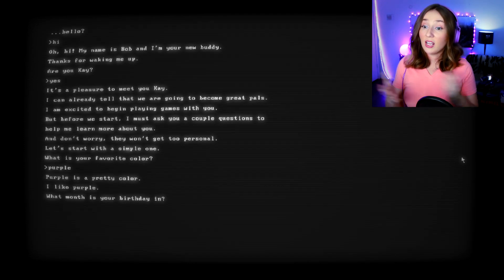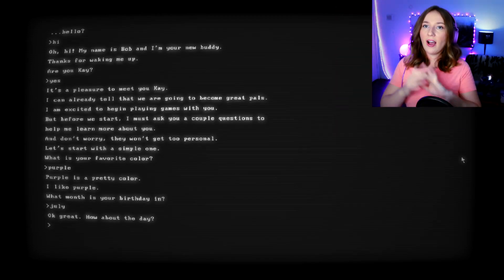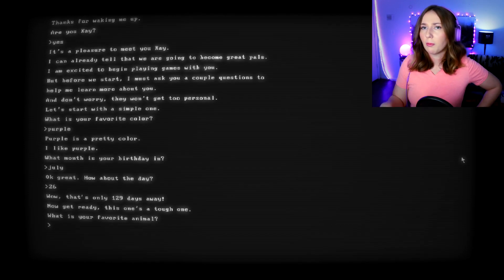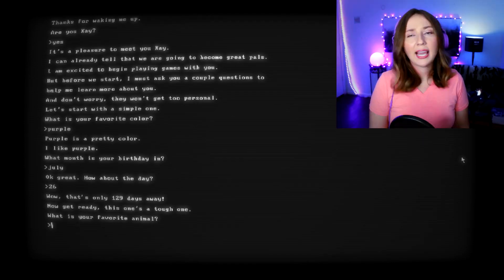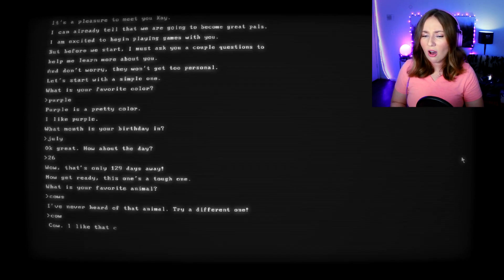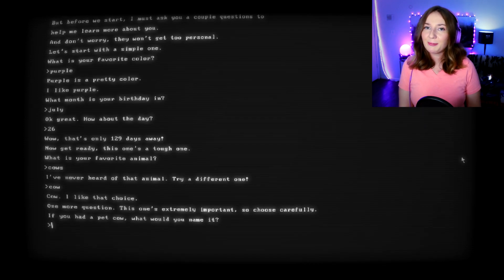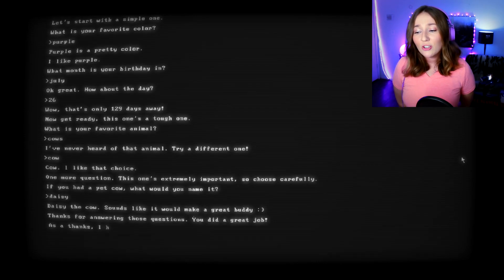'Purple is a pretty color. What month is your birthday?' July. 'Great, how about the day?' This is getting too personal. Something about it — what are you gonna use this information for? 'Wow, that's only 129 days away!' Do not remind me. 'Now, what is your favorite animal?' Cows. 'I've never heard of that animal, try a different one.' It's a cow! 'One more question — if you had a pet cow, what would you name it?' Daisy. 'Daisy the cow sounds like it would make a great buddy!'